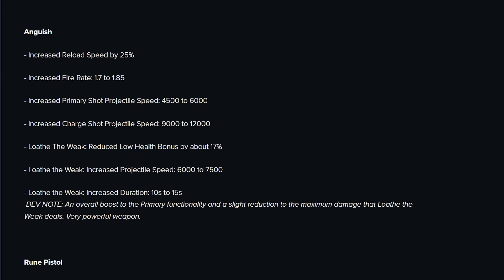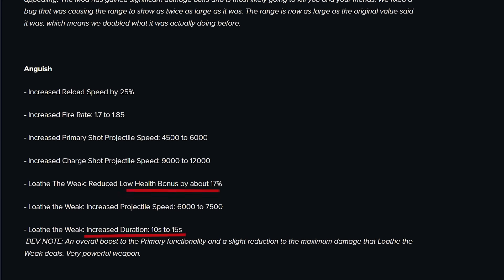Anguish. So as I expected — and I was actually advocating for the Loathe the Weak nerf — we're going to be kept at 50% increased damage that scales based upon missing HP of the target, rather than scaling all the way down to 99%, so you're not going to deal up to double damage. It's still going to be an insanely strong mod. We're also going to get it now for 15 seconds rather than 10 seconds, which means we don't need to scale mod duration at all since we want it to match the 15-second Bullet Weaver anyway. That's going to save us trait points.